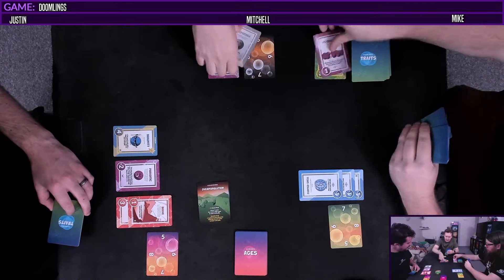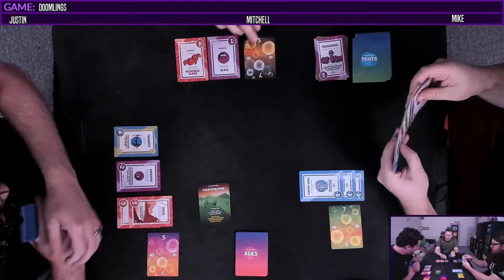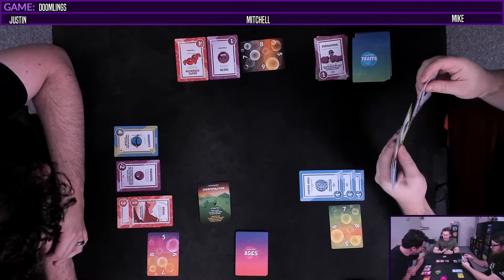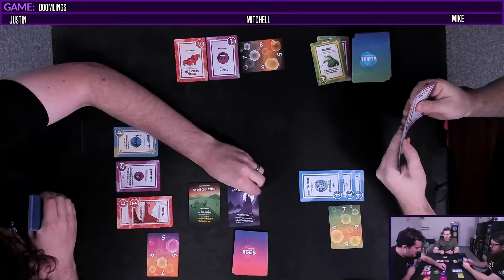We're going to play Brute Strength. Minus one gene pool. That's pretty sick actually - I get four points. That's really nice. We're in era two, Age of Dracula.